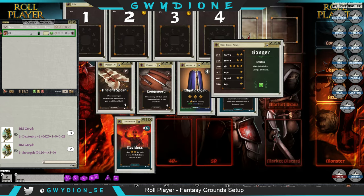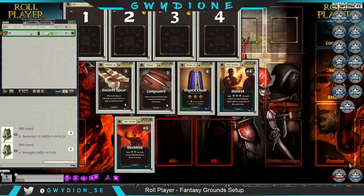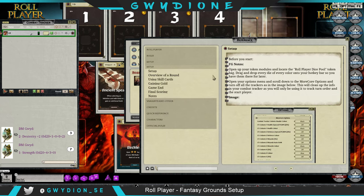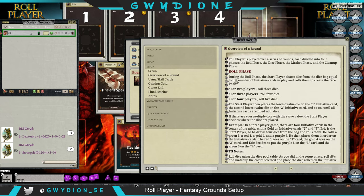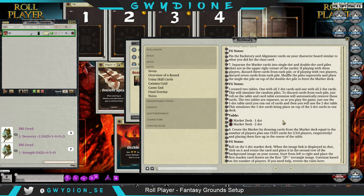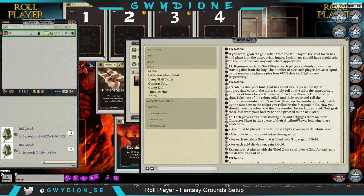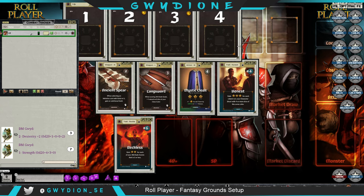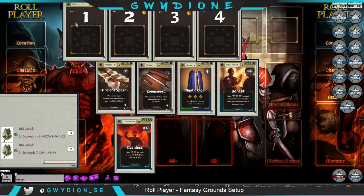That's pretty close to the setup. Let me go back to my reference manual to check if I missed anything — background, market deck, starting dice. Before you start the game, drag each character sheet to the combat tracker and use it to track the start player and order of players. I think I'm going to pause it there.